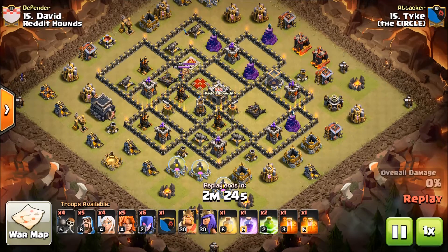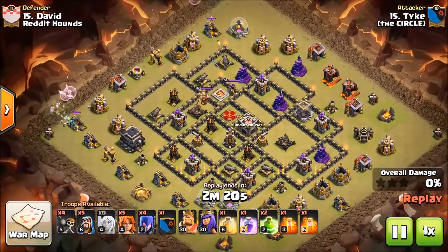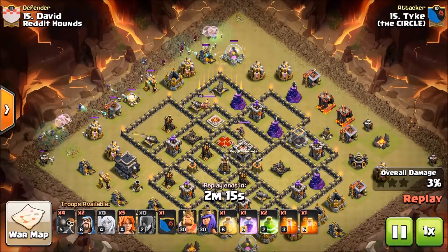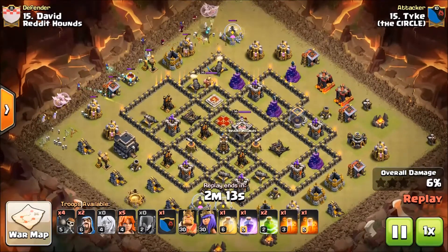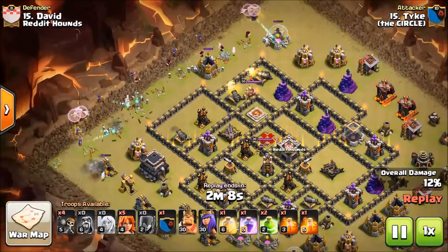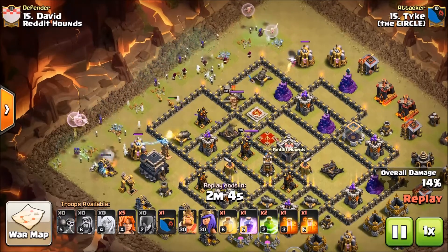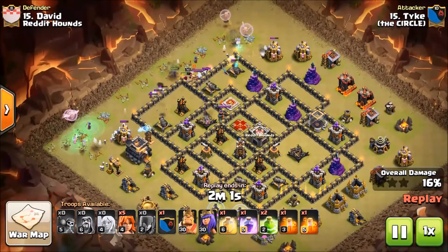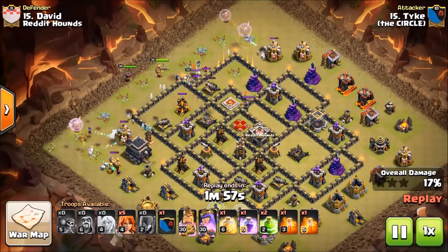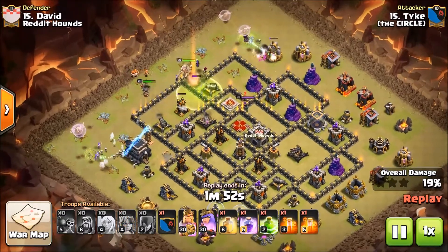So if you can rework the attacker's attempt and it was a good attempt and you can fix it, that's the best thing to do. Right here we're going to look at Tyke's attempt with a red witch on base number 15. Everything's looking pretty standard and good at this point. The only thing I would say is he's not leaving a breadcrumb for his valkyries to get in, and he's using wall breakers. His attack is going to be a little different than mine — I actually cleaned up this attack. He's holding his valkyries, and here they come.